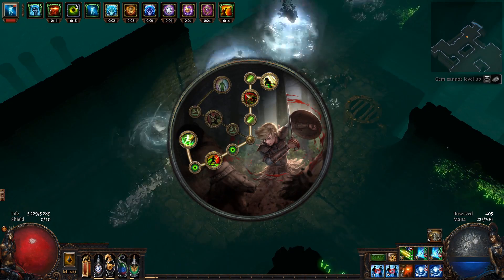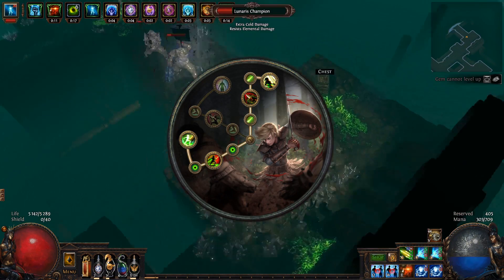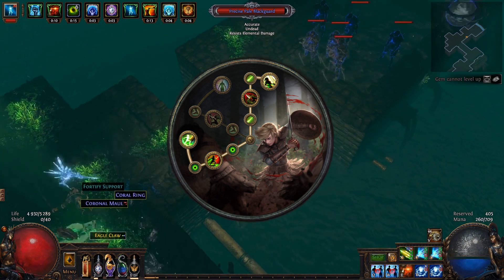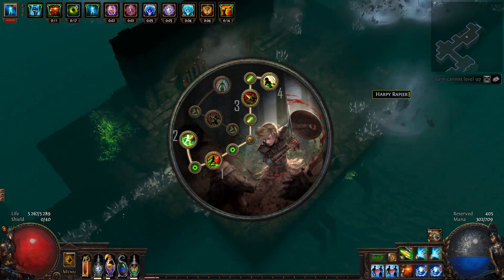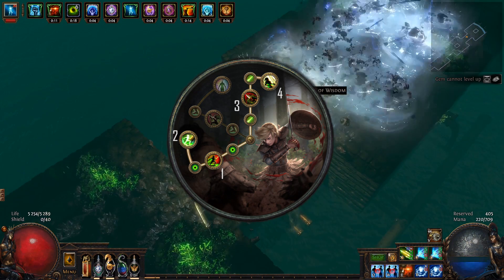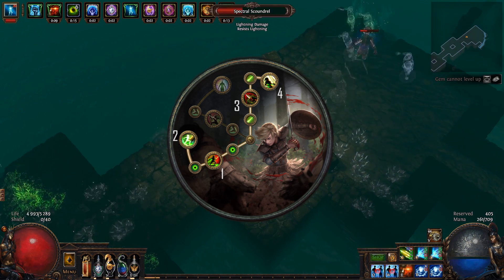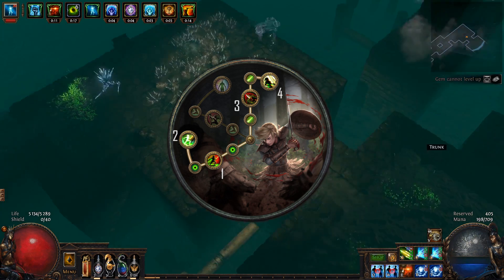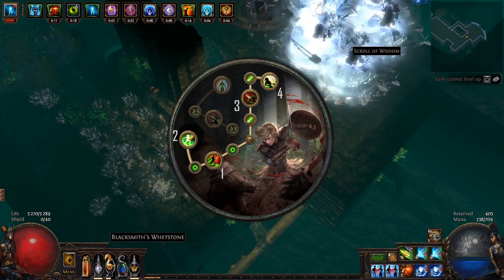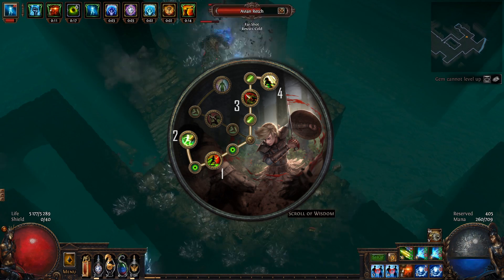For ascendancy I went with Raider because of the higher single target damage, but you can also go with Deadeye for faster clearing with Tailwind as well as extra chain. For Raider, I first picked up Way of the Poacher for the frenzy charges, then Avatar of the Slaughter for extra damage per frenzy charge. Thirdly I decided to go for Rapid Assault for the free Onslaught, and lastly Avatar of the Chase for the extra Onslaught damage and evasion.